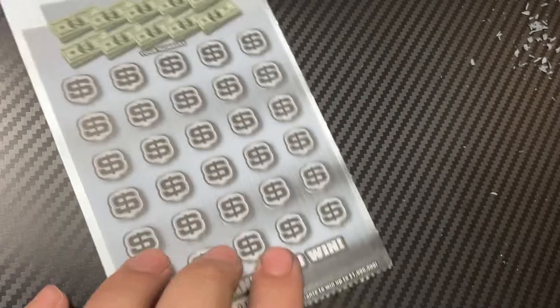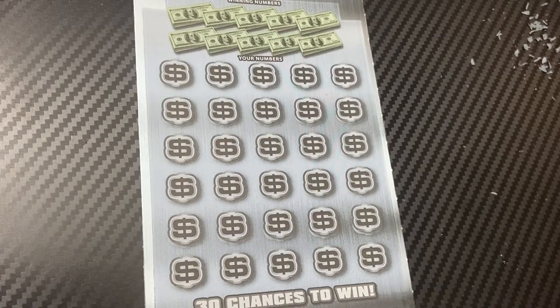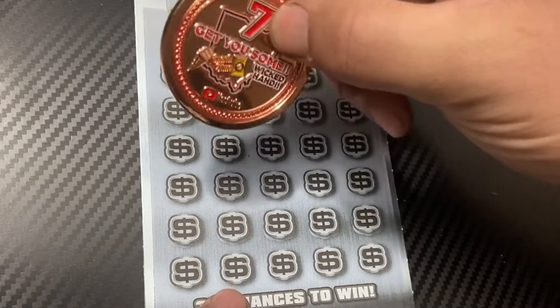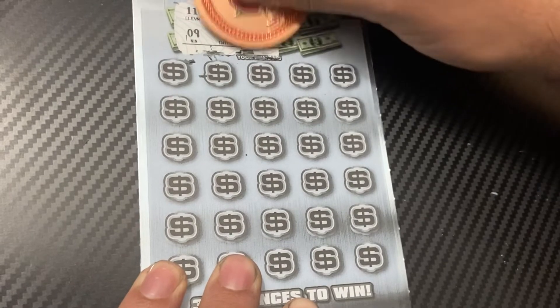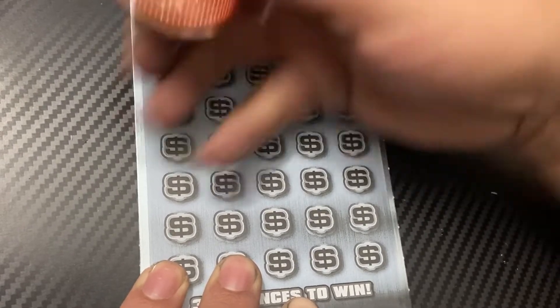We're down to the last ticket. Will it save the session? Ticket number 19 — using DK Scratchers' newest coin. Here's the upside. 20 numbers: 11, 9, 6, 24, 2, 49, 57, 48, 51, 14.